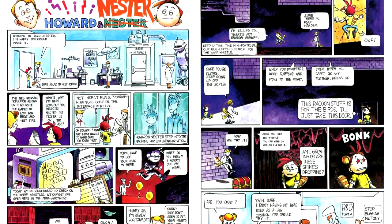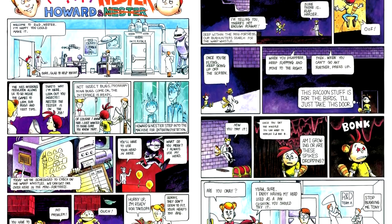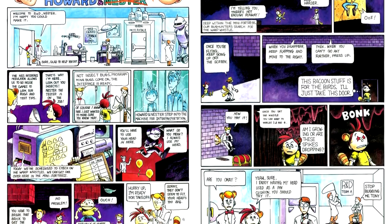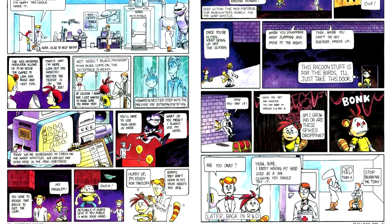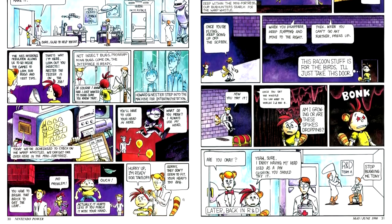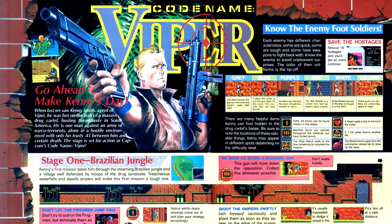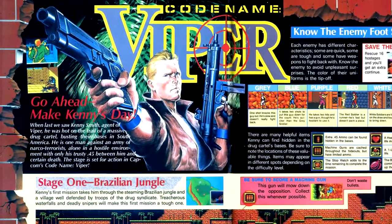With Howard and Nestor, the two are going inside Super Mario Bros. 3 to find themselves a warp whistle. However, Nestor doesn't trust Howard's advice, as per usual, and ends up getting bumped — and I don't mean the Hudson mascot character.